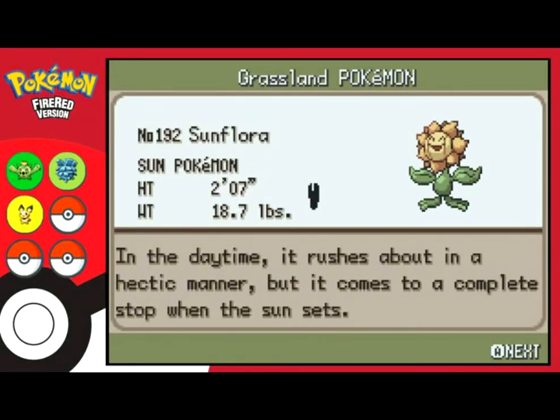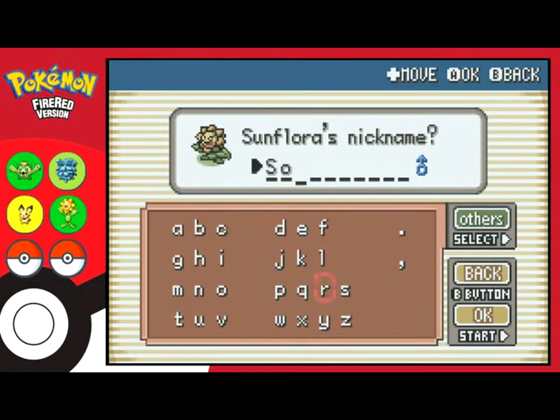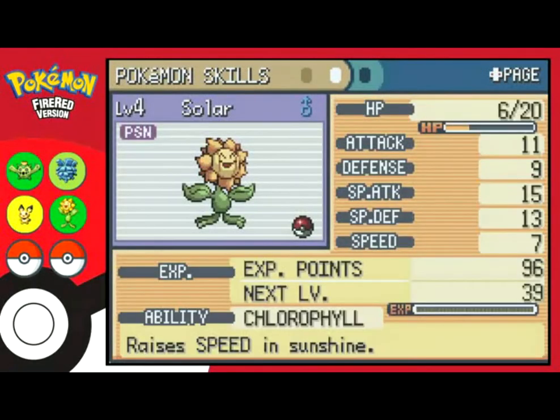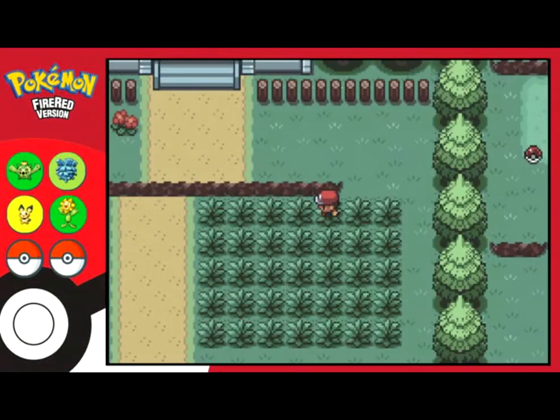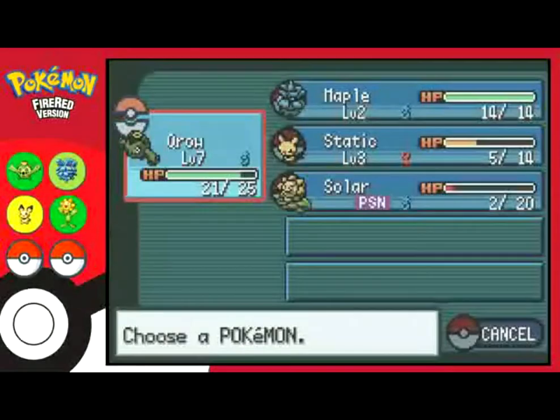Sunflora — the Sun Pokemon. 'In the daytime it rushes about in a hectic manner, but it comes to a complete stop when the sun sets.' Another grass type. Name for you — Solar, because it's very dependent on the sun for activity. No item, and only 6 HP left. Chlorophyll ability raises speed in sunshine. Moves are Absorb and Pound. Okay, here's our first challenge: reach the Pokemon Center before it dies. That's 1 damage per step, and we're counting down — 4, 3, 2, 1... I don't think I'll make it.